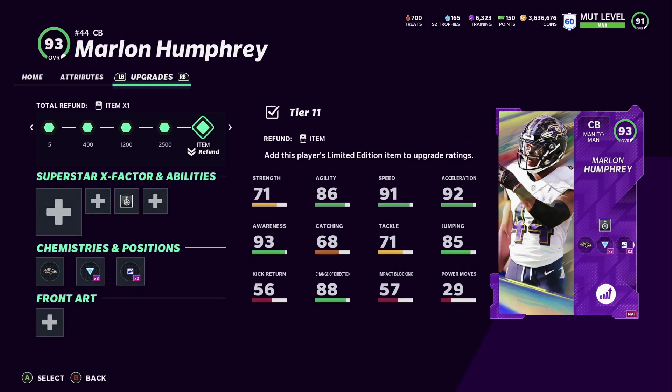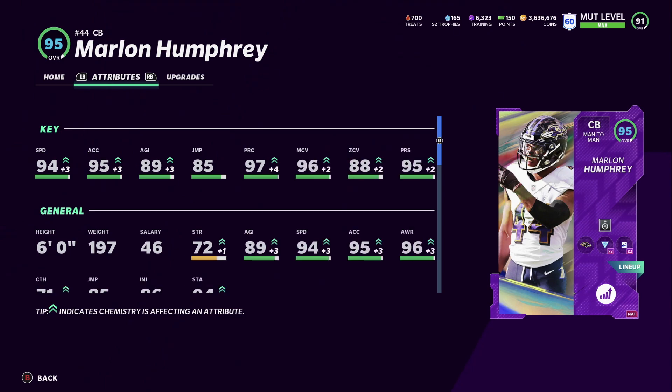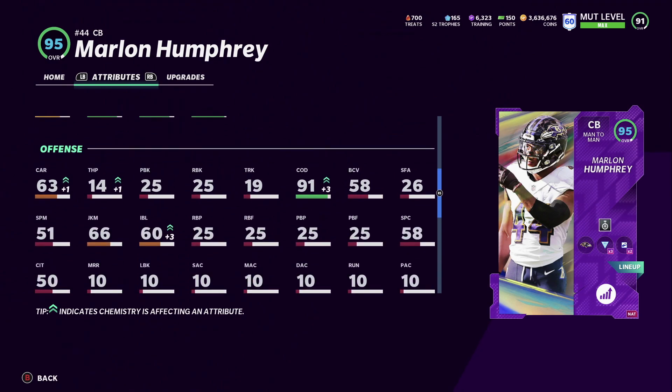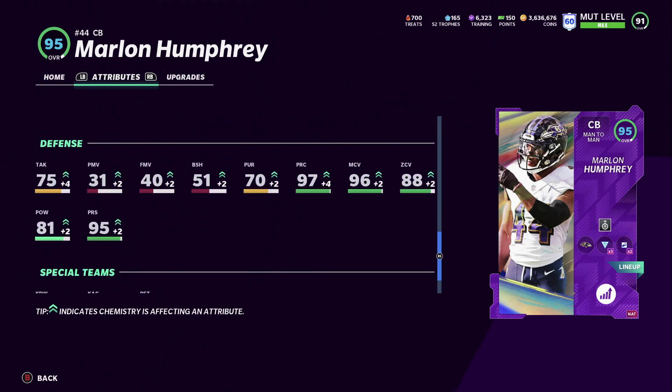One of the newest additions is Marlon Humphrey — 95 overall on the squad. This card is crazy: 94 speed, 95 acceleration, 89 agility, 85 jumping, 97 play recognition, 96 man coverage, 88 zone, 95 press. Awareness is 96, stamina 94, change of direction 91, tackling 75, block shedding 51, pursuit 70.